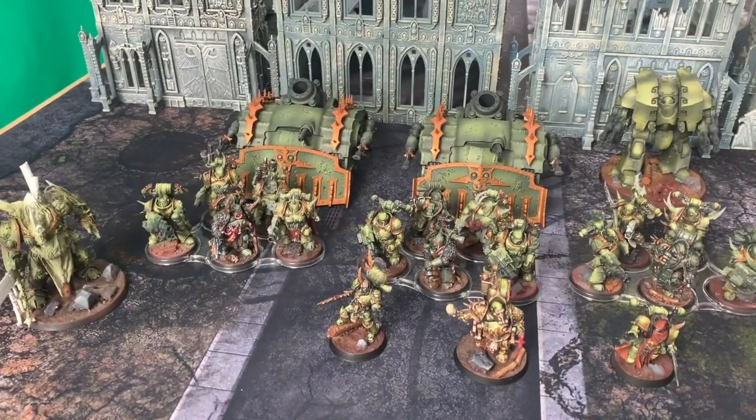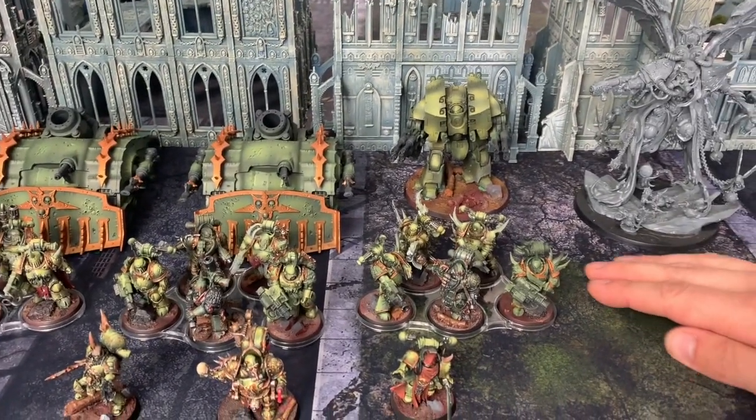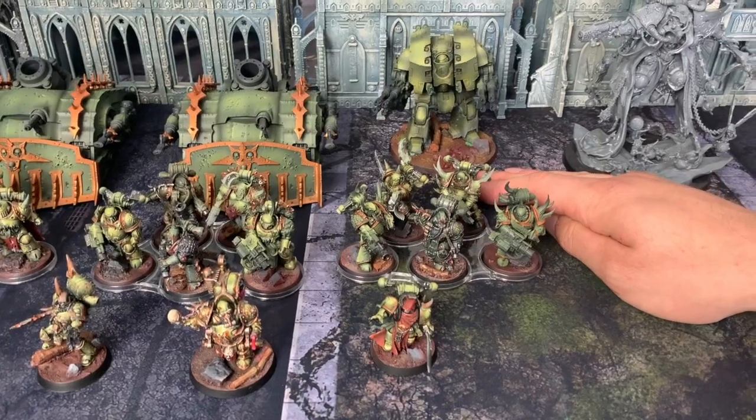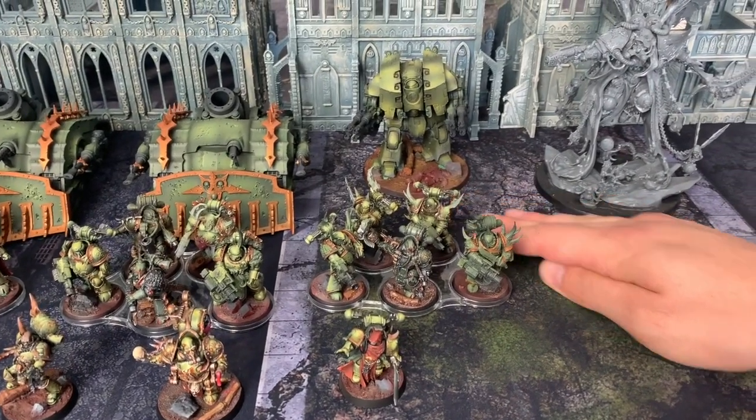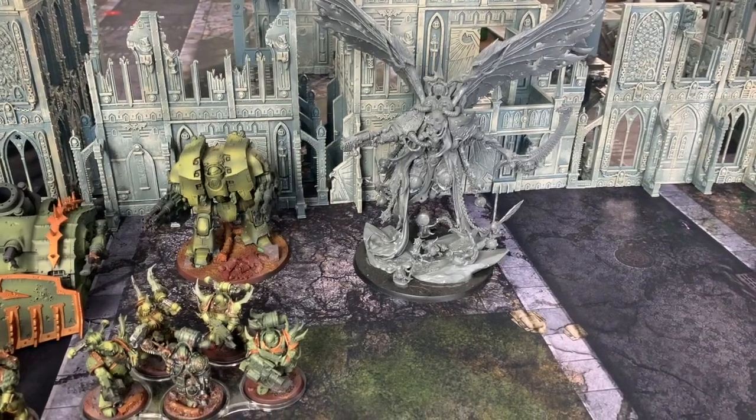We have the two Blight crawlers in the back there, both with Flamers, as they should be. We have a Leviathan with double Butcher Cannon. And then we have Mortarion — Mortarion is minus three today because he's not painted, not even primed.